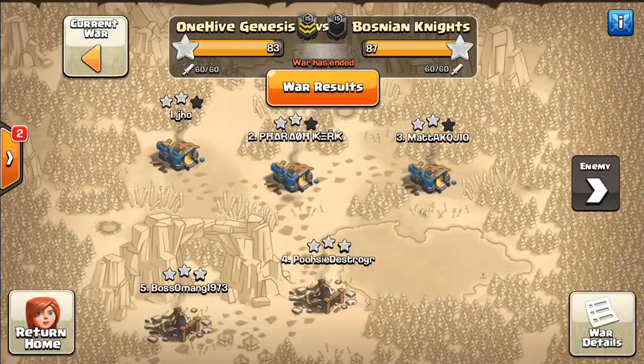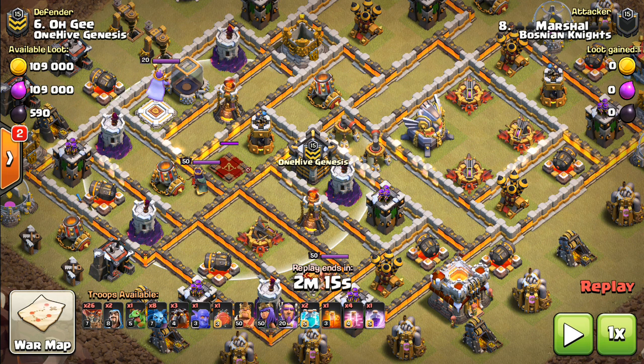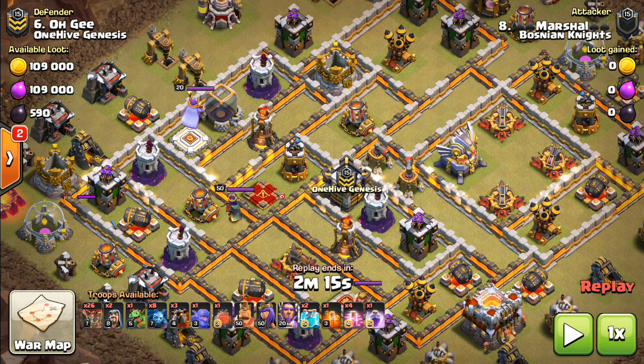Switching sides to number six. I do like showing the other side every once in a while — this is actually the same person with their base being three-starred. Another thing that might pop out to you is the concentration of valuable things in this base. We have both infernos relatively close, the queen, the CC, and then wizard towers, air sweepers. There's an awful lot of dead space or gaps inside this base, and a lot of value concentrated — that should scream electron attack to you, especially with the town hall being conveniently on the opposite side. No air defenses here allows a blimp to come right in, drop in the middle of the base, and get a lot of great value.